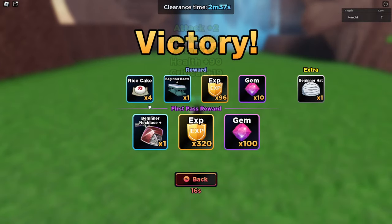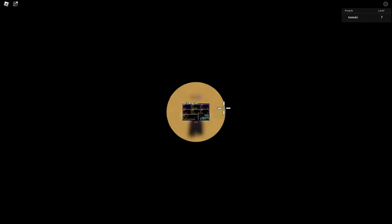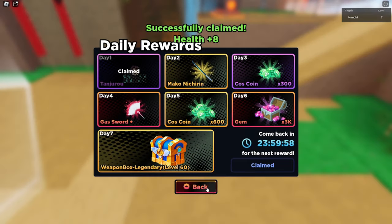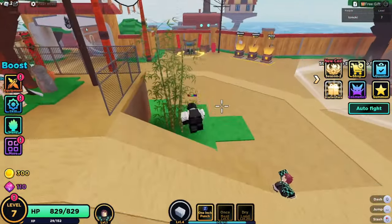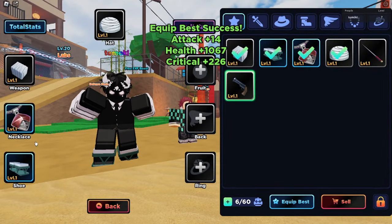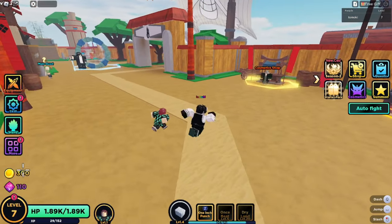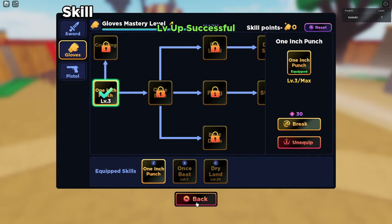We got a few blues right off the bat — we got a necklace, and they gave me a hero as well. The good thing about the World 1 area is they do give you necklaces early on, so you can just equip the best for now. Obviously you want to keep the Fist. We have 300 coins, so we're going to level up the skill for now.